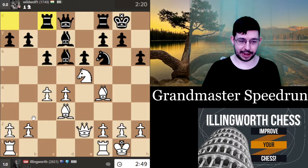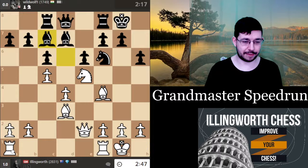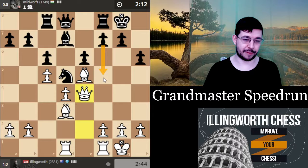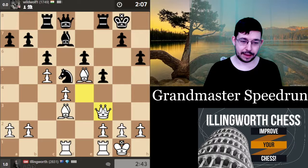He's preparing c5, so maybe now's a good time to stop it. I'll take with the bishop and just go f4, f5 or something. He gets a nice outpost for the knight on d5, but it's not that great for him in reality because I can just play around it — even queen e4 now, just provoking some weakness in the structure. Otherwise queen h7 mate is going to be really nasty.